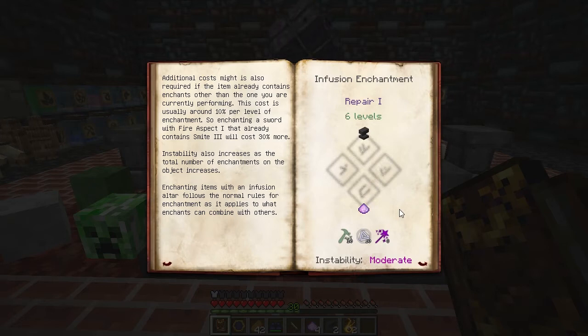If you want to do a multi-level enchant — for example, Power 3 — you'll have to go through the process three times, once for each level, and the experience and Essentia costs increase for each level.